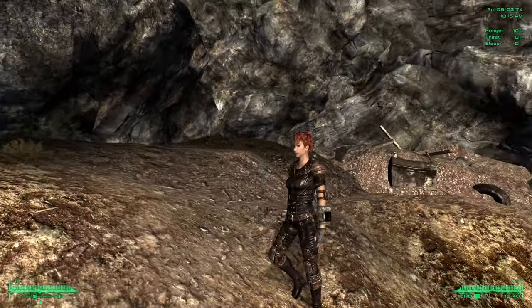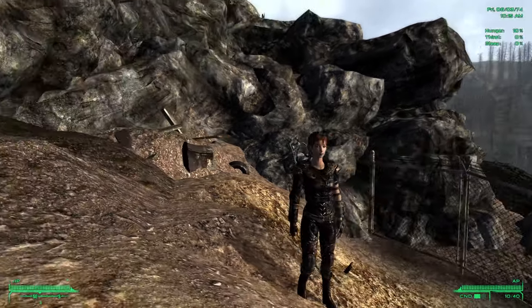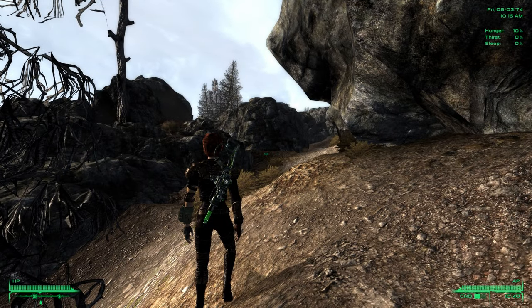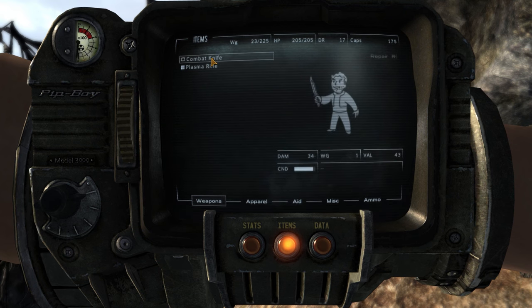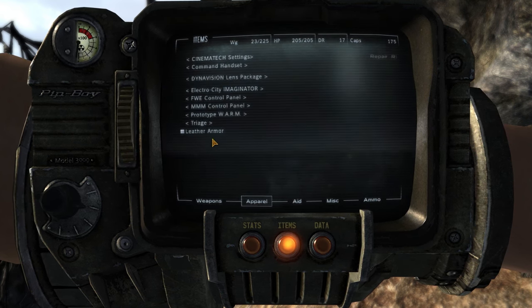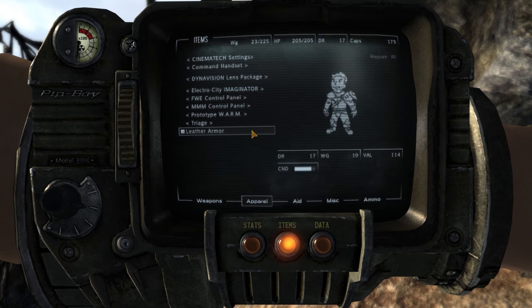Here we are starting out. As you can see, we're starting with really nice leather armor — coming out of the Enclave, so we're not empty-handed. We made off with what looks like a plasma rifle. Yeah, plasma rifle. We also have a combat knife, which is going to be really useful. I'm going to hotkey these. The leather armor comes in with a damage resistance of 17 — that's a pretty good start.